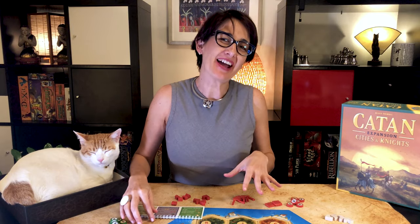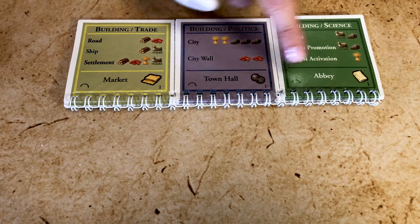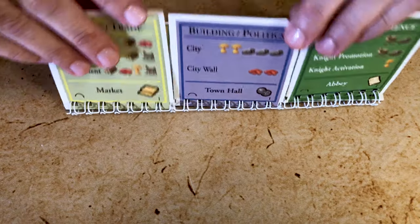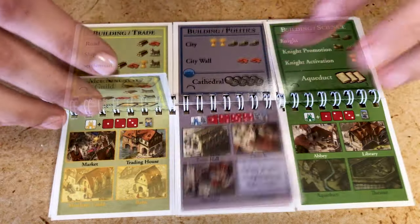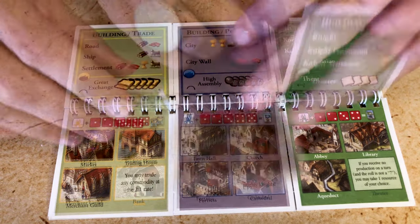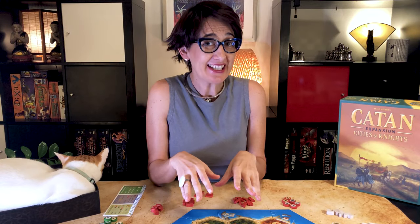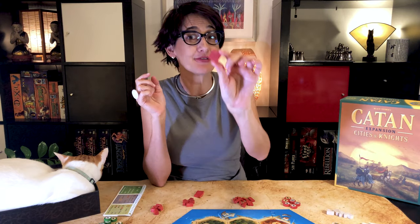Each player keeps track of their city's progress using this development flip chart. The first level costs only one commodity, and there are five levels in each of the three areas of improvement. Each new step costs one more commodity to acquire — so for instance, a level four improvement in science would cost four paper. All these are shown on the bottom right-hand side of the improvement. Remember that if you don't have a city anymore, you cannot build city improvements or walls.